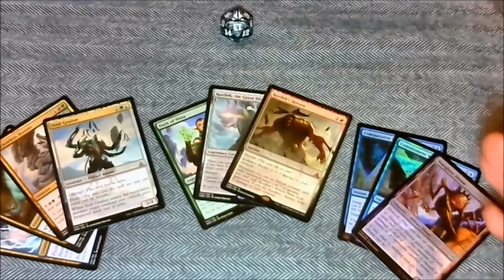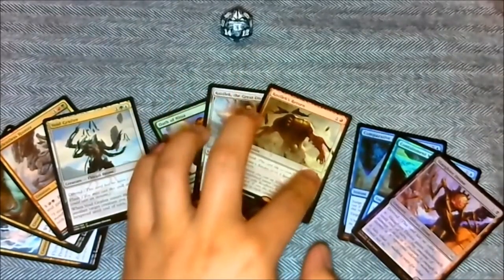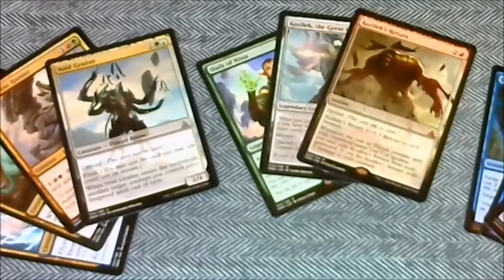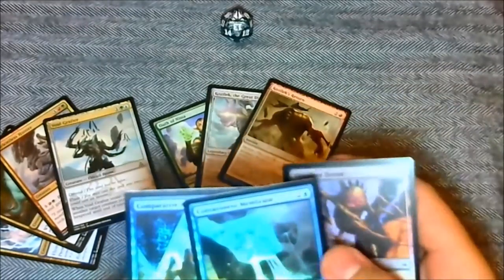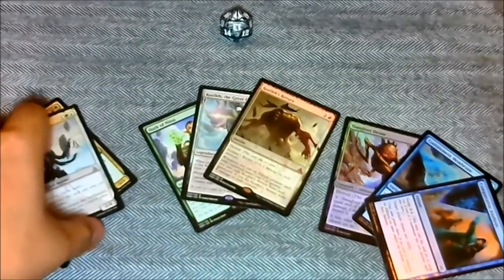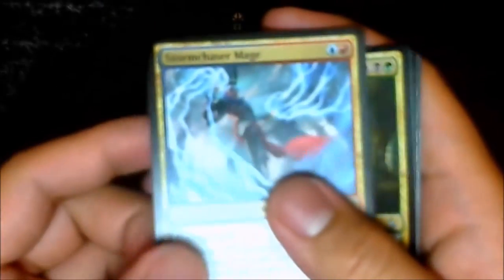Alright guys, after I cleaned up and spread the cards out again, I noticed these cards. These three aren't really special — they're just foiled. This one's Slaughter Drone, Containment Membrane, and Comparative Analysis. Just foiled cards, but I included them because they're really cool. And these four aren't really rare but they're double-colored: Void Grafter — blue and green; Relentless Hunter — red and green; Baloth Null — black and green; Storm Chaser Mage — blue and red.